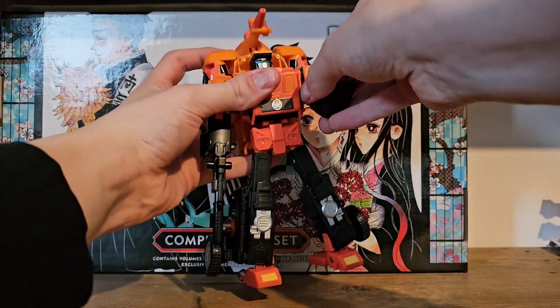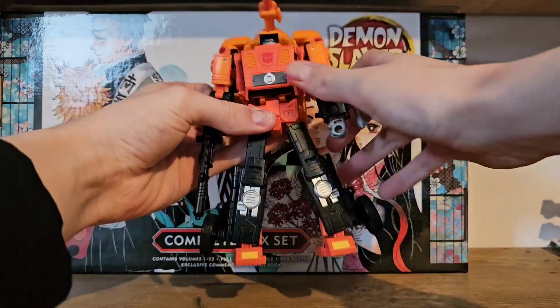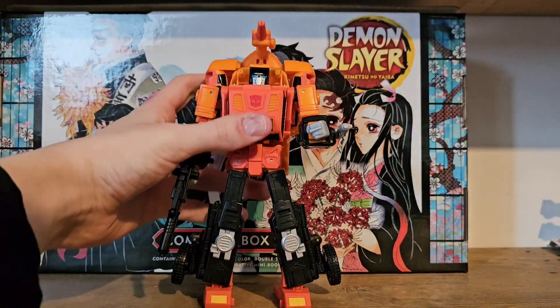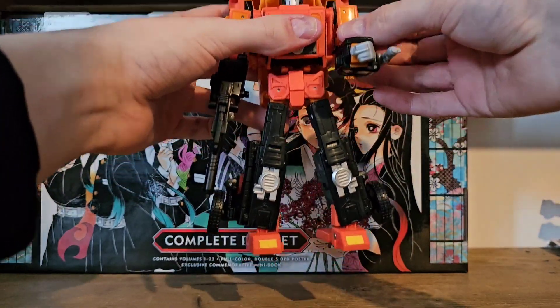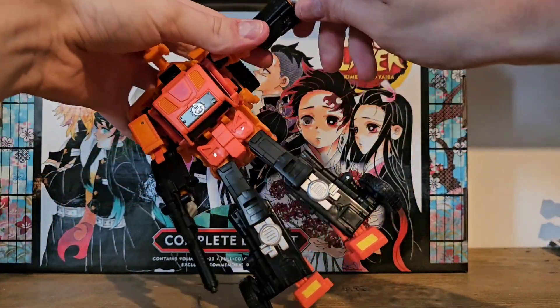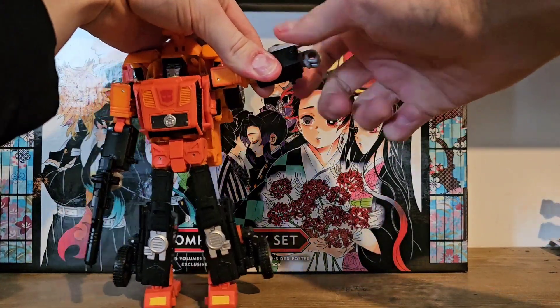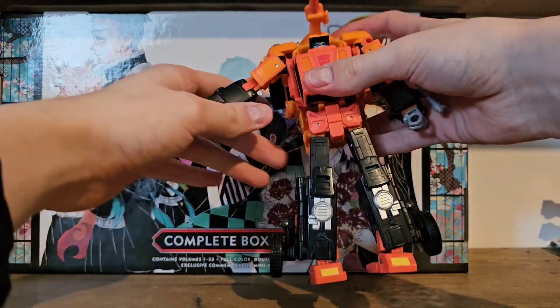The butterfly joints are an issue — it doesn't happen much to me, so it's not really a problem. I can move things around and nothing comes undone; it's mainly just when you do the butterflies and pull things apart that it comes undone. He does have very tight wrist swivels. And the plastic on his arms feels great — I don't know what it is, but it feels amazing.